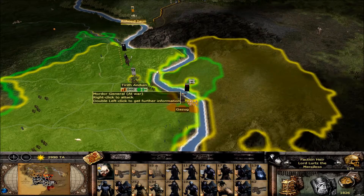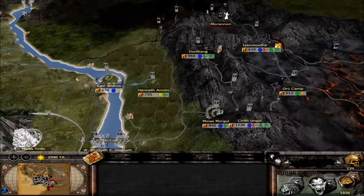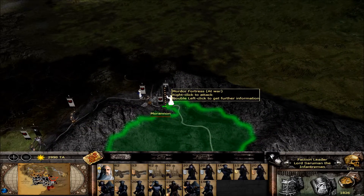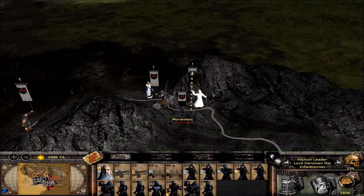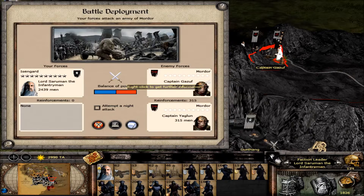This battle I won't show you - I'm just gonna fight it off camera, as I've done way too many battles with loot. The one I'm gonna show you is the Siege of Morannon, although it's from the other side. I don't even need these ballistas and catapults, but I'm gonna use them nevertheless.